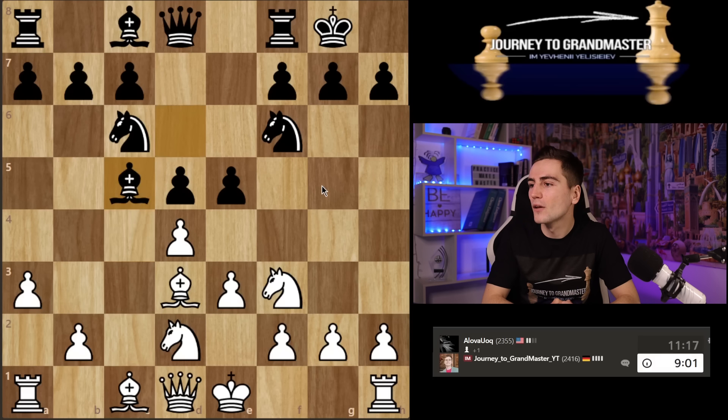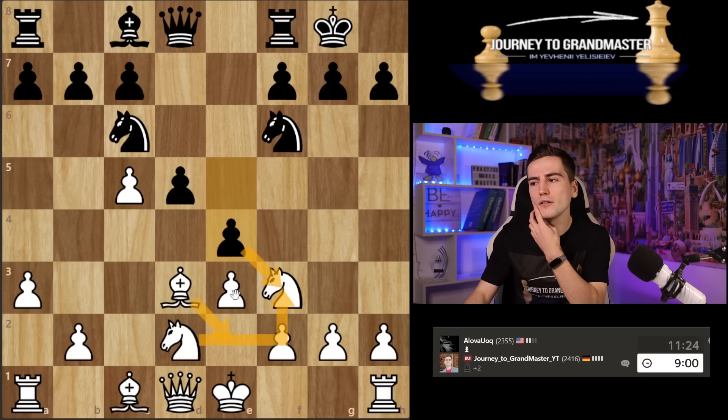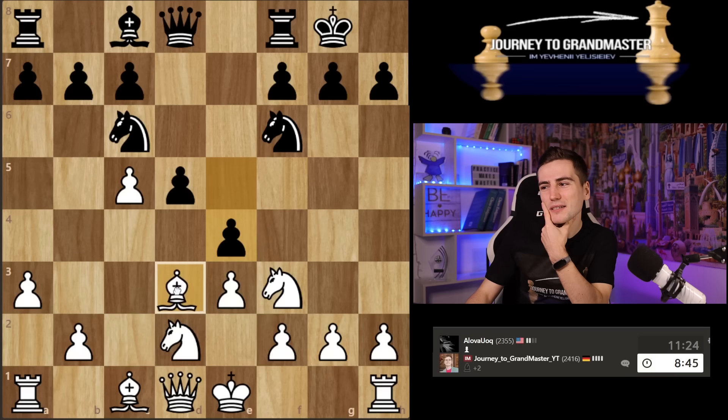Wow! That is a move I didn't even consider, but I don't like it. I can just take e4, or go back to c2 or e2. He takes, I take — material is completely equal, but I have a pair of bishops and can support that pawn and continue my plan. I guess I go to c2 because on e2 the bishop is a good defending piece too.